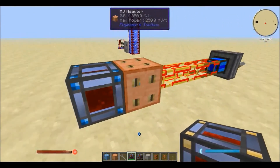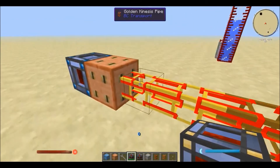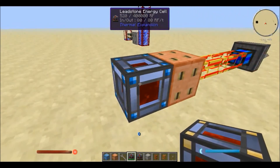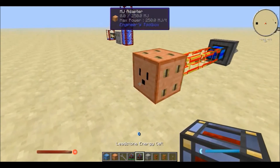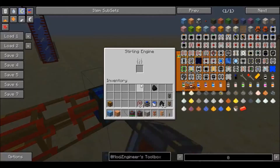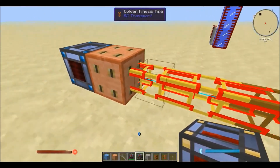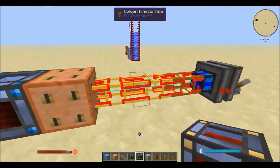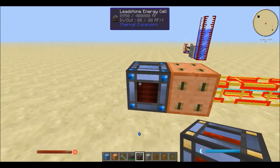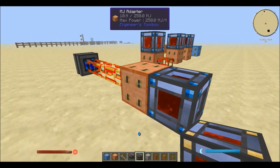And what I have over here is a sterling engine and a wooden kinesis pipe connected to the input phase of the MJ adapter. And what I have over here is a leadstone energy cell on the output mode. So I do this, and in the sterling engine just throw in some coal. We can see that the energy traveled through the pipe, into the adapter, and now the leadstone energy cell is filling up. Look at it go. And there you go — that's how you use the adapters. Quite simple.